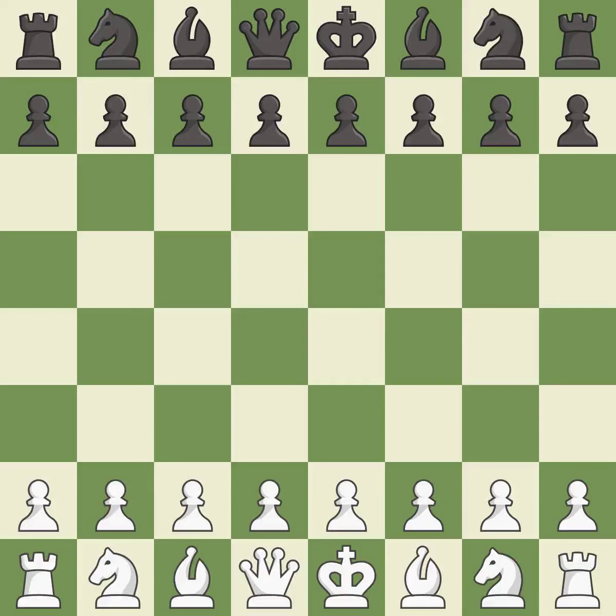Slav Defense, Modern, Alapin variation, Soultanbieff variation. Giveaway — one player was winning but then gave it away. That game was pretty competitive. Both players had an amazing opening. White was a cut above black in the middle game.